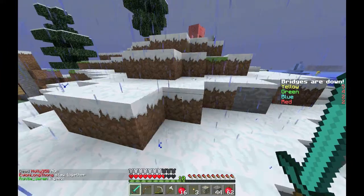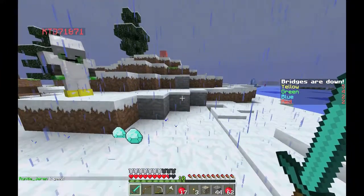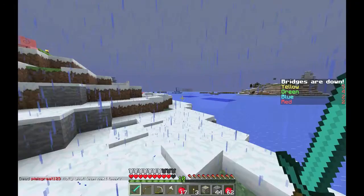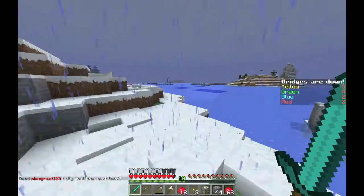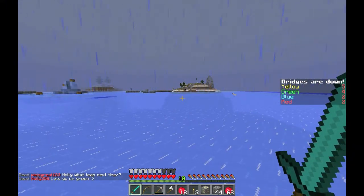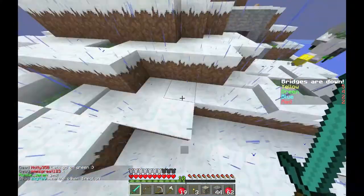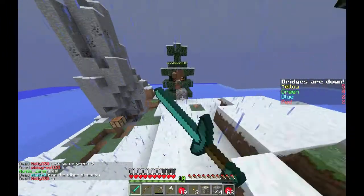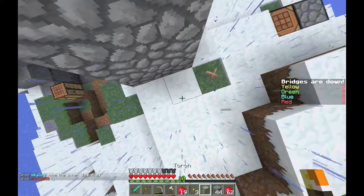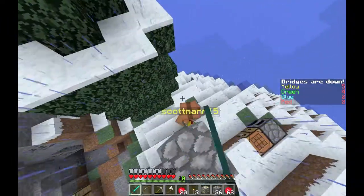There's a guy in a cave — going after people in caves is kind of risky. We have the same armor, pretty cool. I need arrows so bad. I guess we could just wait until everyone else is done. Oh, there's a guy down here — there he is! I can't reach him. Am I lagging or something?